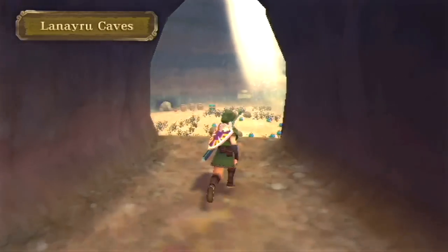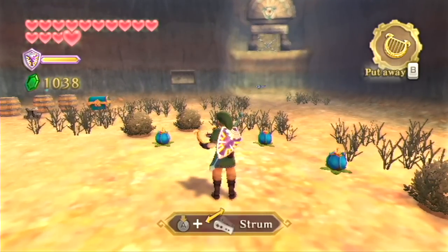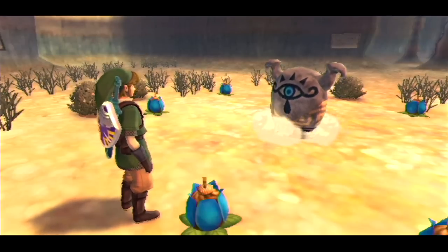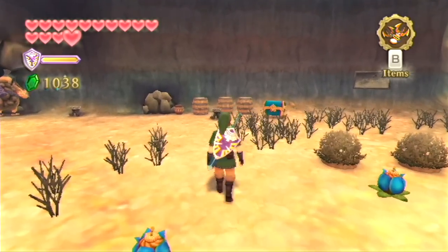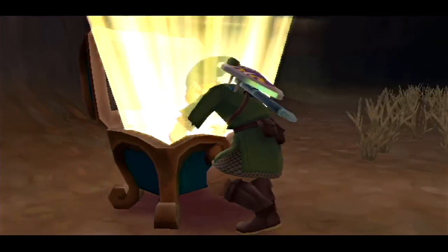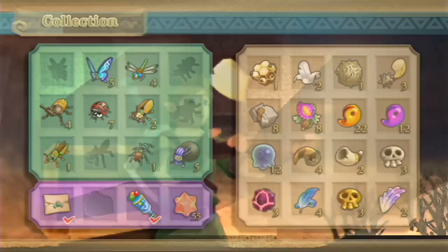Before we go and talk to that Goron who is mining away, if we stand in the center of these bomb flowers, there are some butterflies in there. Let's pull out our harp and start strumming along because one of these gossip stones will appear, and I'm pretty sure this one will always give you an evil crystal. There we go, got ourselves another one. And also there is this chest over here just chilling in the open - let's open it up. Got ourselves a monster horn. We don't have a lot of those, so I'm always happy when we get another one - that brings us up to three of them.